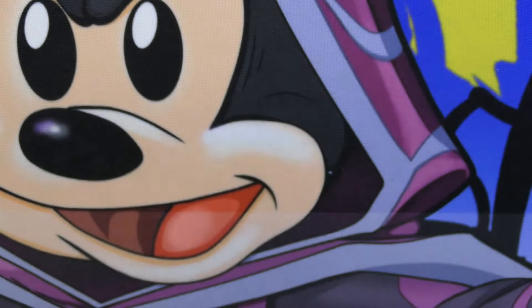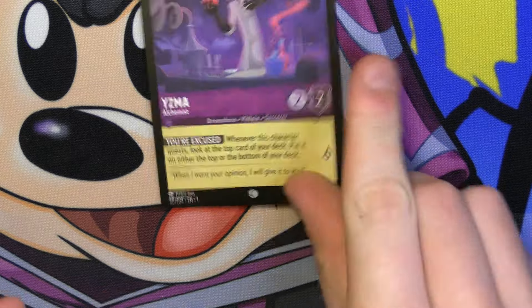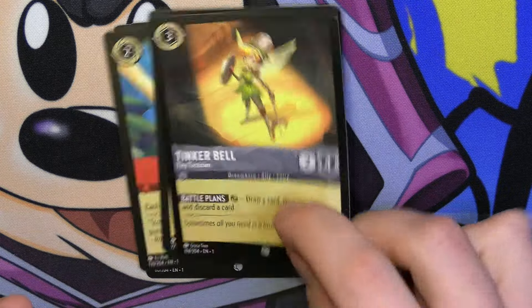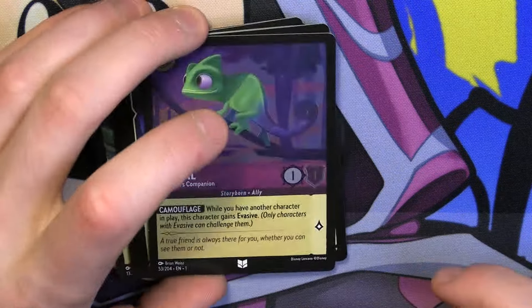If I could see another Rapunzel, that'd be just great. Heck, even an Elsa would be pretty nice — I think those are the two really good cards from this set. Next pack: Yzma, Stolen Scimitar, Aurora, Tangled, Stitch, Tinkerbell, Befuddle, Jasper, Aurora, Fishbone, Big Tinkerbell, and then a holo Pascal.